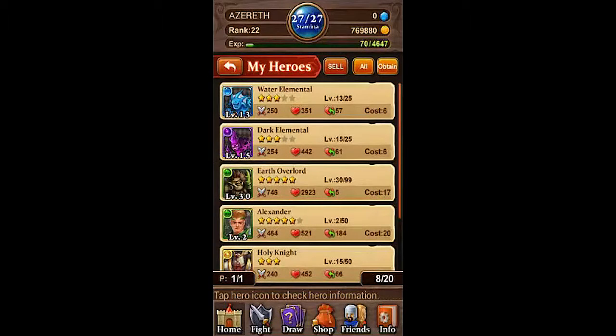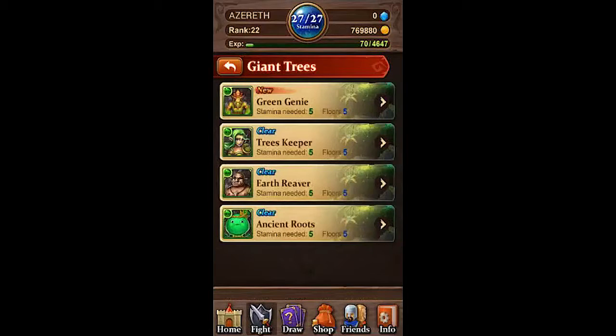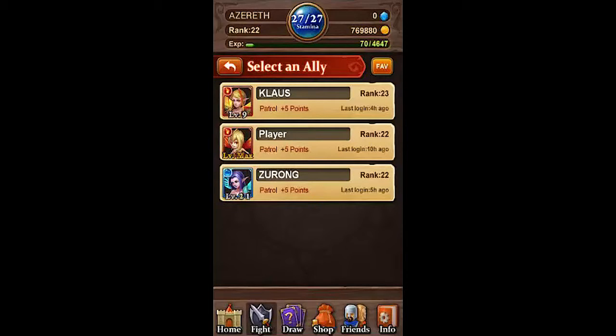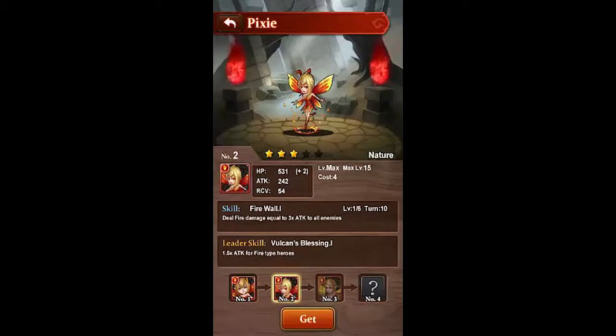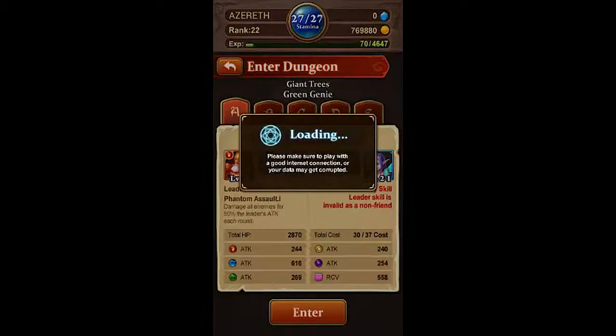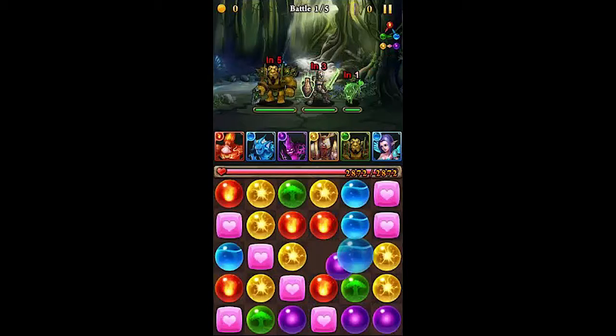That's pretty cheap considering how high level that dude is, but whatever. Now we're going to do the Green Genie. We got 285, 242, 366 — she's the strongest. All of our strength is in water right now, so we'll try to focus on water as much as we can.